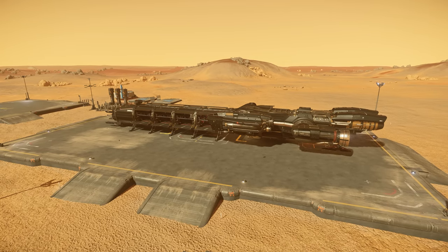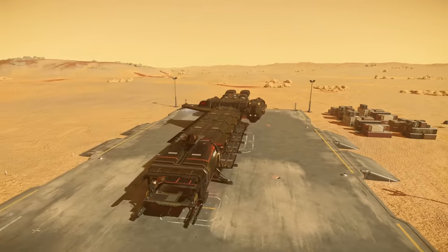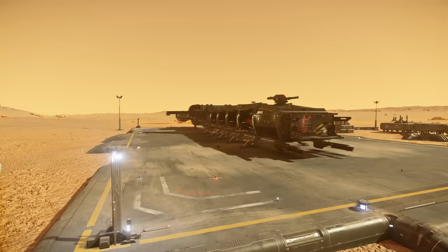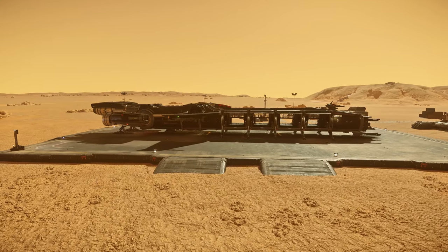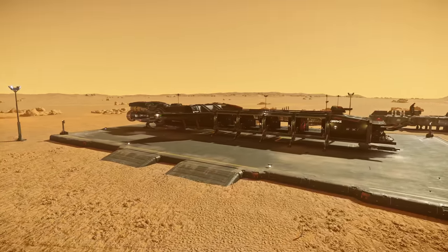We have landed our Caterpillar. As we can see, we have five compartments — one in the front, and then four sections that we can possibly fit at least one Fury in each section. Hopefully we can fit five of them.